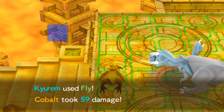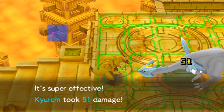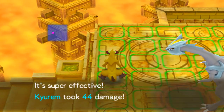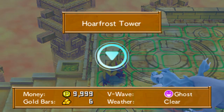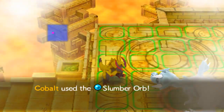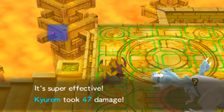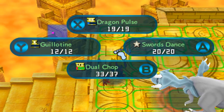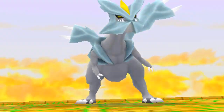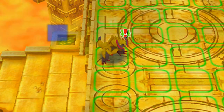It's gonna hit us. We have some Reviver Seeds - it's all good. Let's use Dual Chop here. It's gonna use Dragon Breath. We didn't move out of the way, so it's gonna do some damage. I'll use a Slumber Orb. Are you immune to sleep? It's gonna use Glaciate - does a lot of damage. We're done battling Kyurem. Pretty cool boss battle. I'd suggest buying a lot of Reviver Seeds.